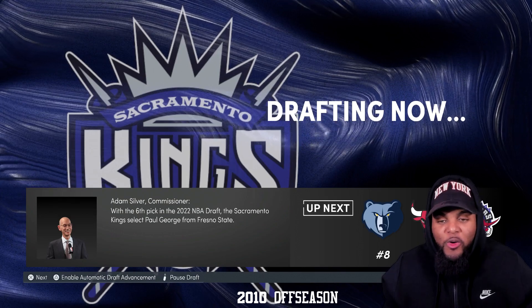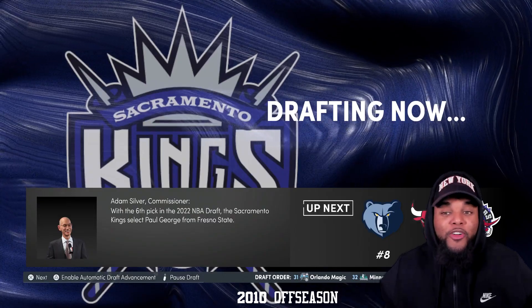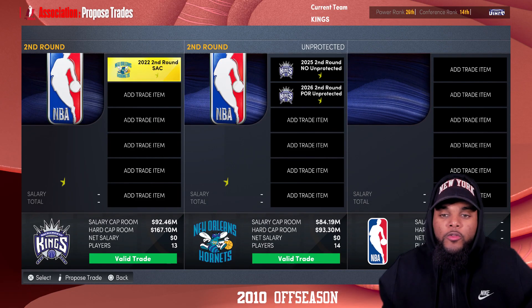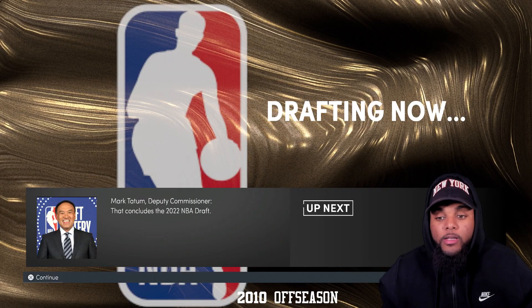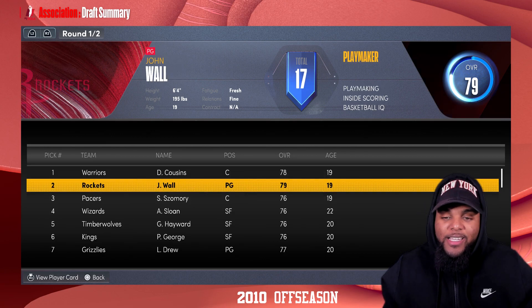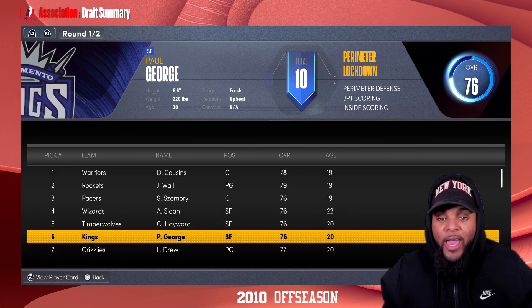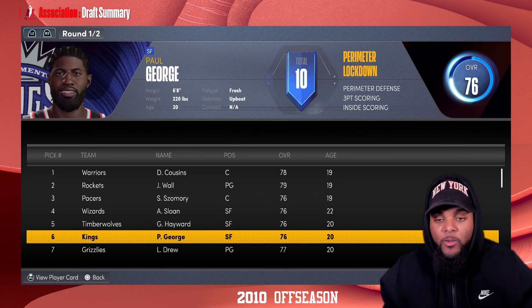We are drafting Paul George with the sixth overall pick in this year's NBA draft. This team is looking stacked already, and this is just the first season. So the NBA draft is done — we got DeMarcus Cousins, Paul George, and ladies and gentlemen, James Harden. Let's get it. The landscape of the NBA has already changed. John Wall going to the Houston Rockets — we know how that worked out.